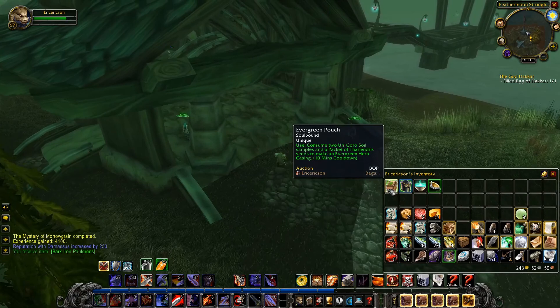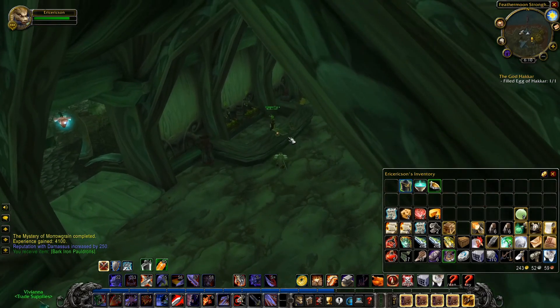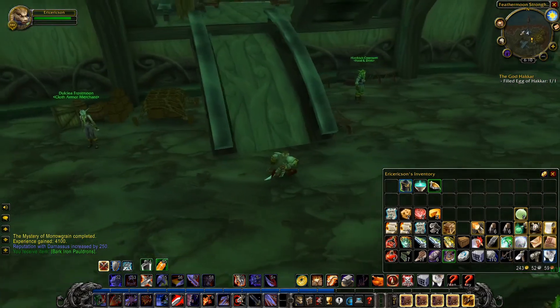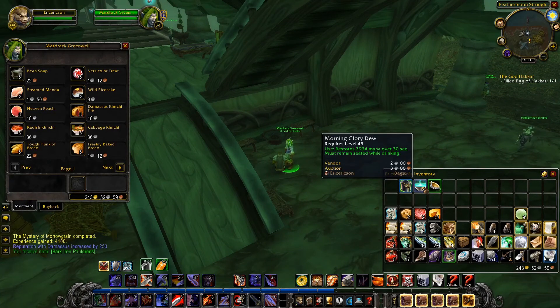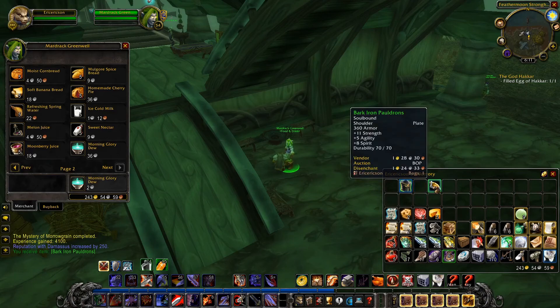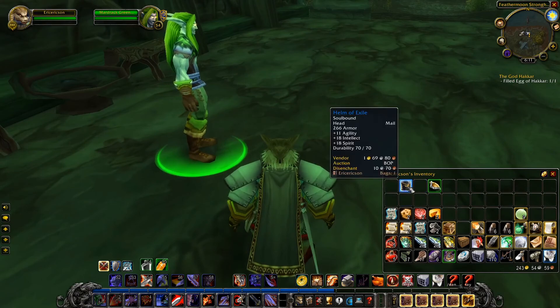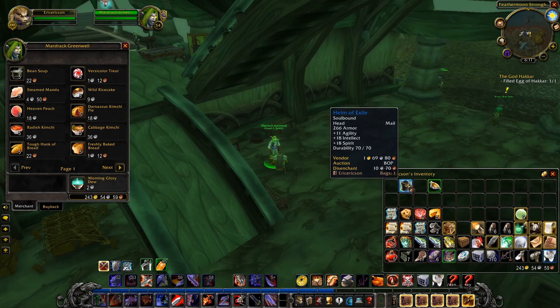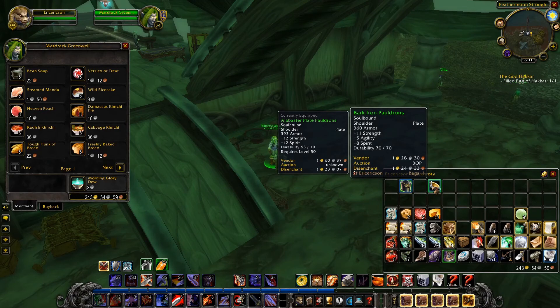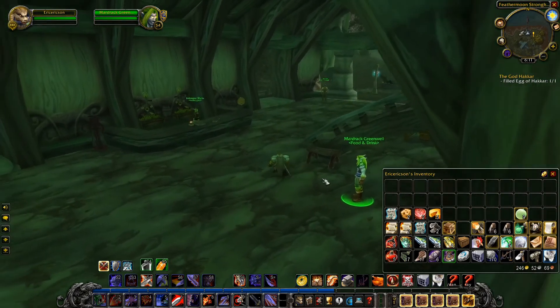We're not going to need the Evergreen Pouch anymore since we're not going to be making more of that stuff. Let's sell this to the food and drink guy — we do have one piece of food here. He even sells them for about five silver each and buys them for two. Did you see what the helmet looks like? It's just a greenish version of the red helm we had before. I'm pretty satisfied with what we have, so you can have this stuff.